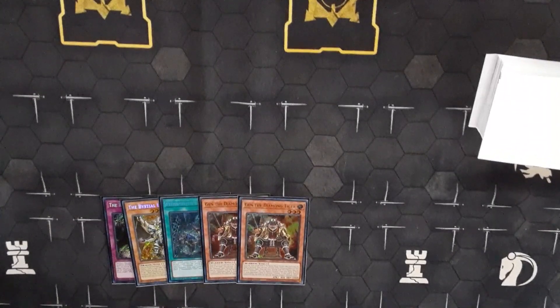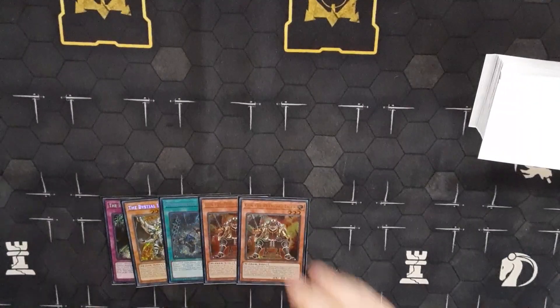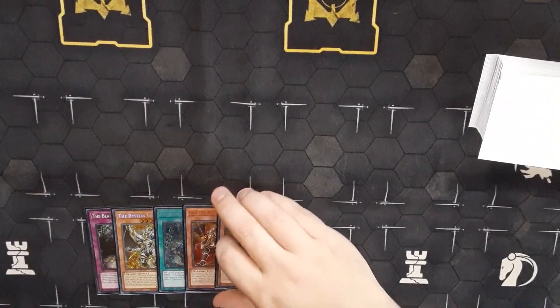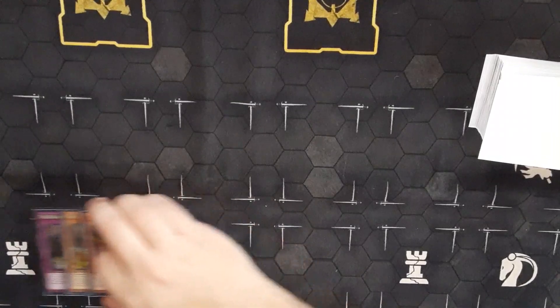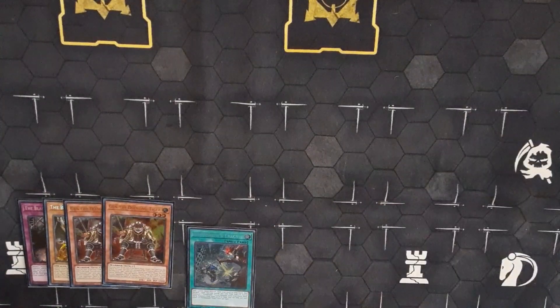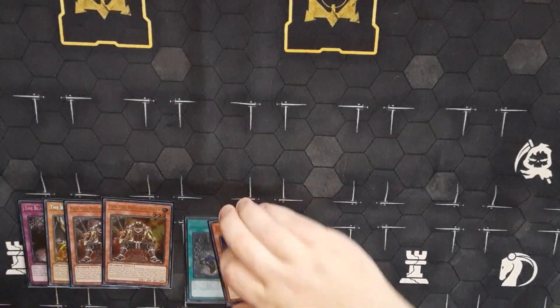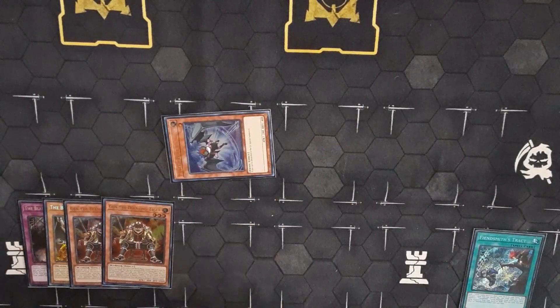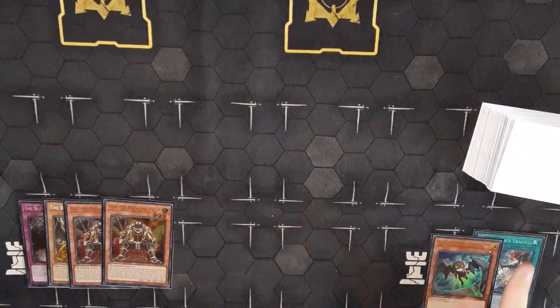From this point we have a couple of options — we're going to assume our opponent didn't open any hand traps, obviously, because it's a test hand video. Activate Fiendsmith Tract, add The Fabled Lorry, pitch Lorry, use her effect to summon — link one into Requiem.